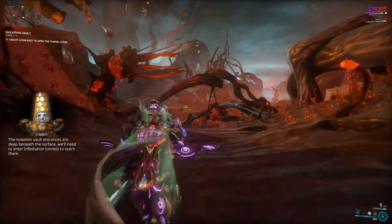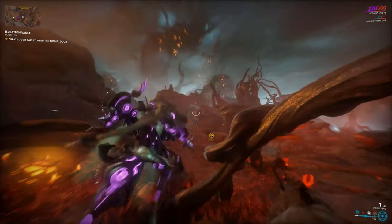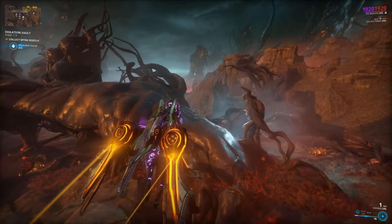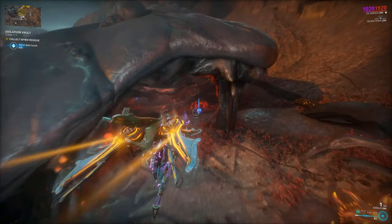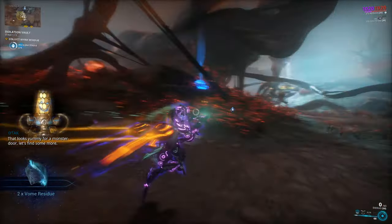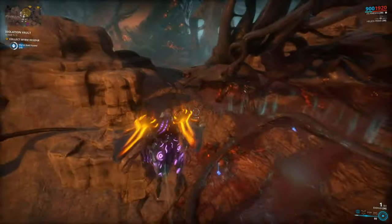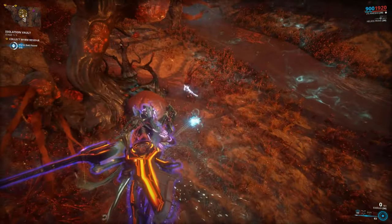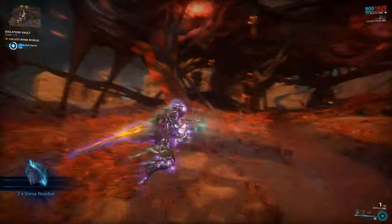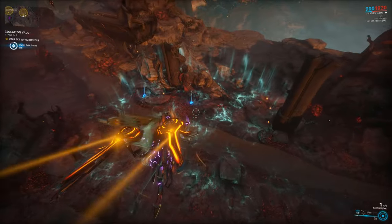As we access the Cambion Drift, the first stage: we have to find some bait that we're going to place into a bait station. This residue here is going to work just fine. Now, if you run this in a full squad, you're going to collect more. But if you're going solo, you only need six of these, which shouldn't take too long to harvest — a bit more if you have to run on foot.